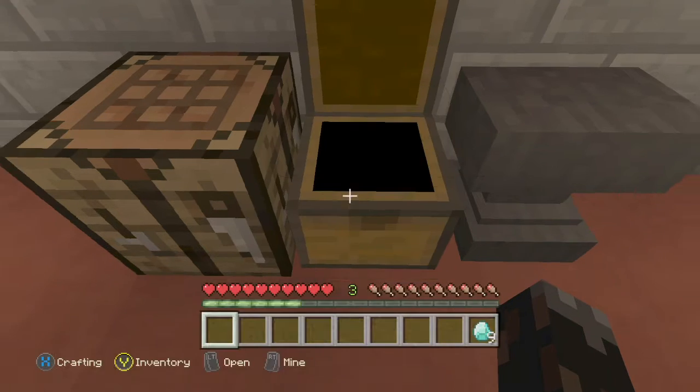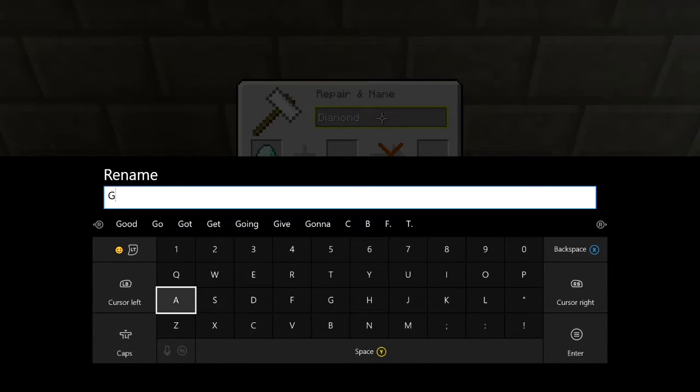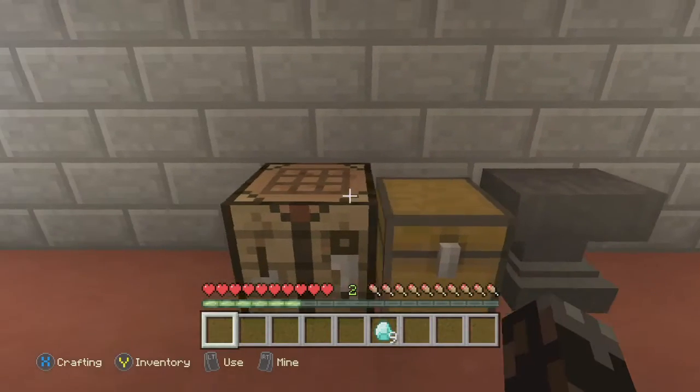So let's say we wanted to duplicate diamonds. All you got to do is bring these diamonds into this first slot here. You can name them anything you want — we're just going to do 'gang' because this is the notorious name that we figured out worked for some reason. It works with anything. You don't have to name it anything in particular, but you take these items one enchantment level. That's all you need.